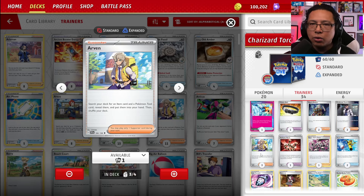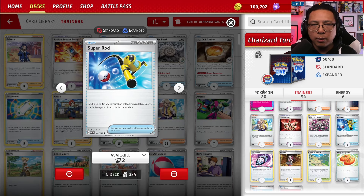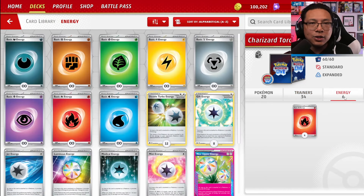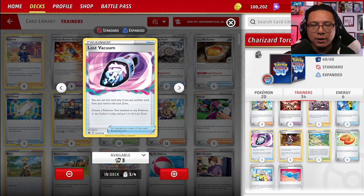We've got 3 copies of Arvin — usually a four-of in Charizard decks, but 3 felt fine. We get to search our deck for an item and a tool card, which will be our combo for Rare Candy and Seal Stone, but there are other tools and items we may want like Primecatcher and Defiance Band. 2 copies of Super Rod to get our Pokemon and energy back from the discard pile — up to 3 in combination. This is incredibly important because this deck is very stingy on energy, only six, so you're going to have to play Super Rod more often than not.